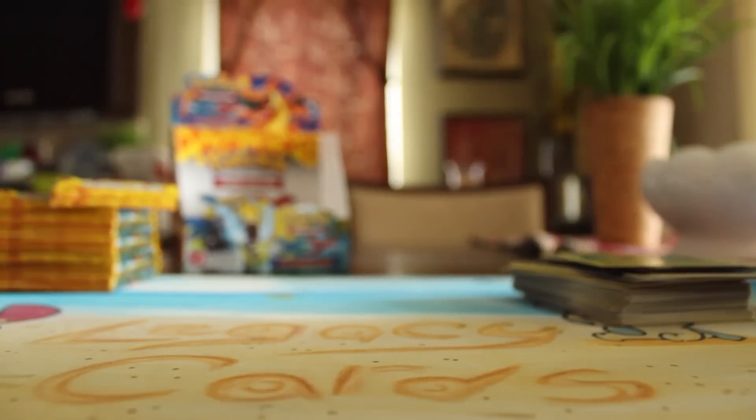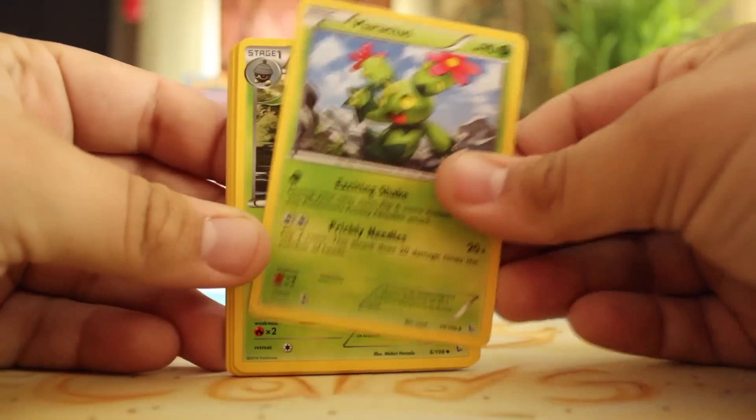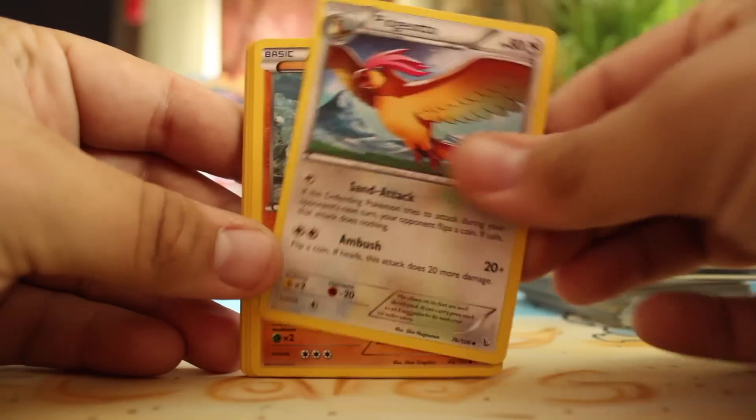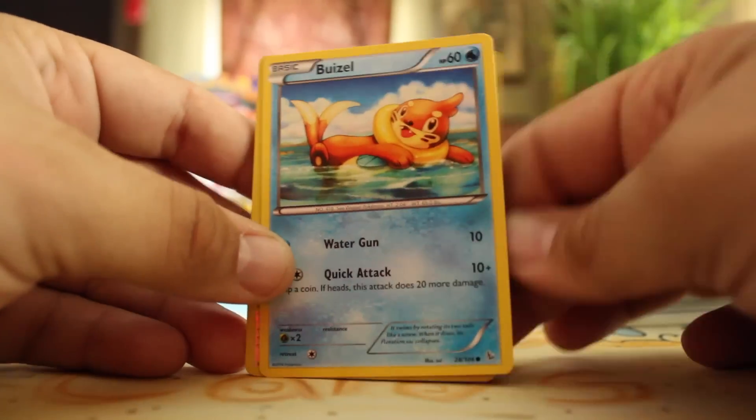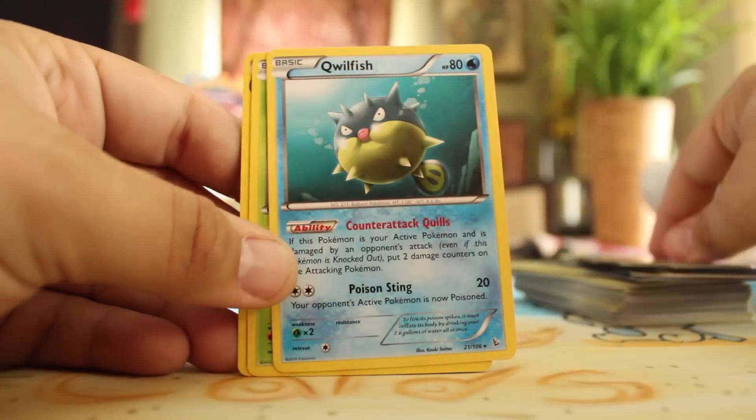Starting on the left side of the box — here's where the good stuff comes, I can feel it. Maractus, Nosepass, Pidgeotto, Binacle, Spheal, Caterpie, Binacle, Buizel, Reverse Trick Shovel, and a Qwilfish.